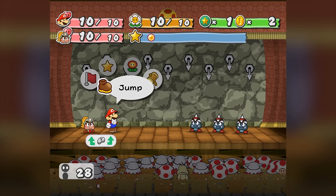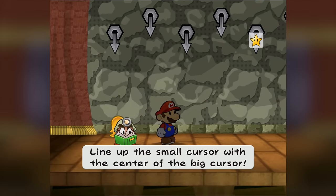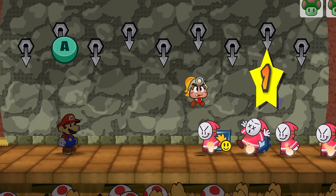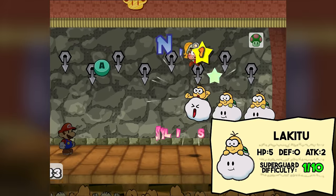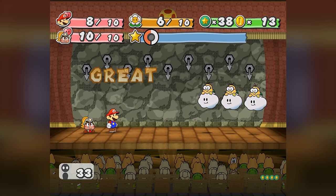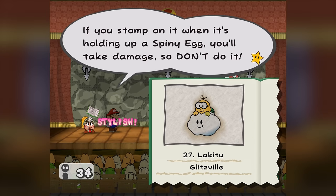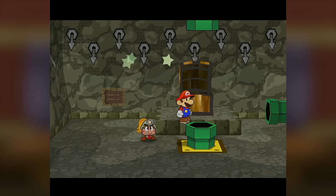I would honestly consider floors 21-30 easier than the last set, purely because of Fire Drive. Spiky Gloombas get obliterated quickly, Bandits get a fiery death before they can run, Boos get obliterated by Fire Drive as well, and Lakitus are actually the most annoying enemy since they're flying and can block you from being jumped on. The spinies Lakitu throws are luckily not immune to fire, so Fire Drive can clear those out. The floor 30 reward is the Zap Tap badge, which isn't all that useful right now but will be tremendously helpful later.